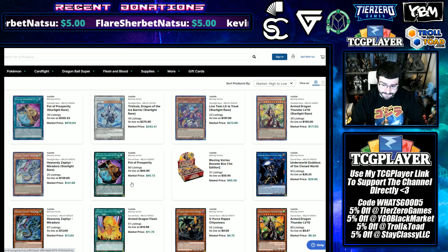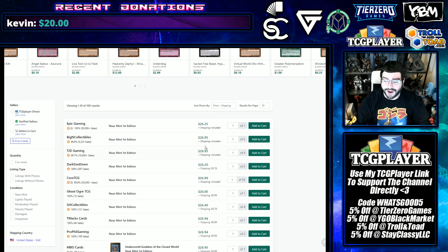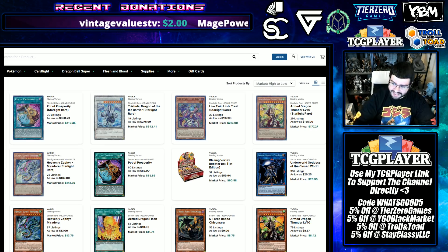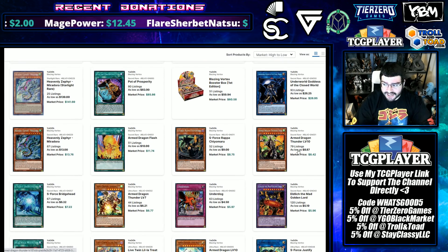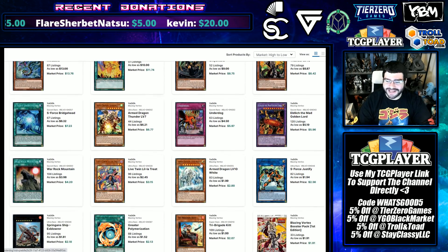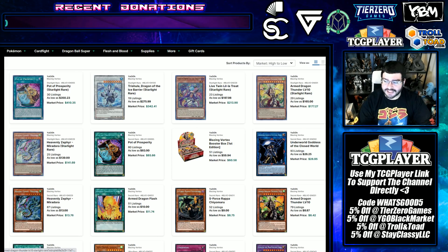Looking at Blazing Vortex: Pot of Prosperity is hanging around $85 to $86 low. Underworld Goddess has been fluttering between $24 to $28, currently around $26 on market. I still feel like this is the Gizmek Orochi of the set — but unlike that card, it's not going to get suddenly ruined by a new master rule, so I think it might be a little undervalued. Arm Dragon is hanging around the $8 mark. S Force is being eyed as an undervalue but I'm not seeing it really perform at that level.